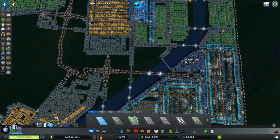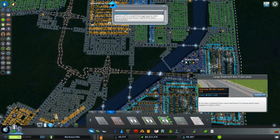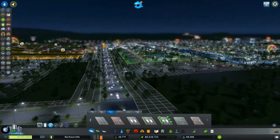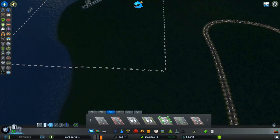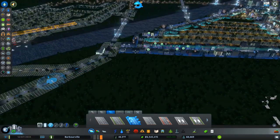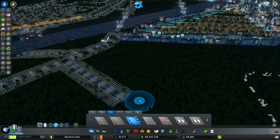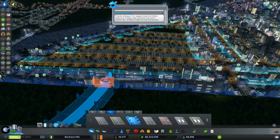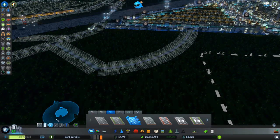I wish we had bigger roads but we don't. Six lanes with a tram, large road with bus and trams — six lane roads is the biggest roads we can get. But it's okay, it's not a big deal. So I'm going to go ahead and start expanding right here, come off like this. I'm actually going to curve it a little bit.